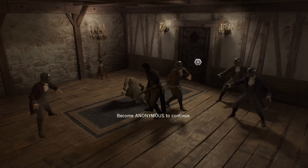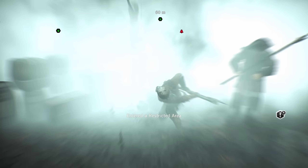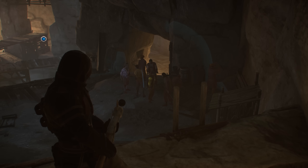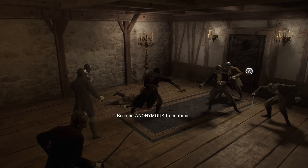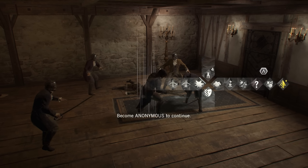Dead Kings also introduced a whole new weapon type, the guillotine guns, which can be used for combat and have some very nice execution animations, along with a mortar bomb that you can shoot into a group of enemies for a big explosion. I like the guillotine guns; I just find the mortar bomb to be a little weak, even with the higher quality versions.